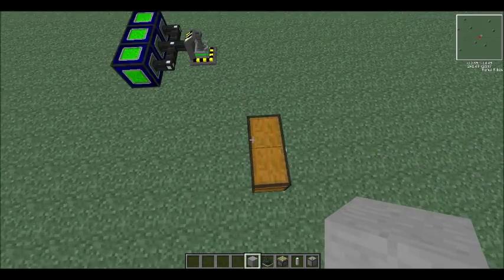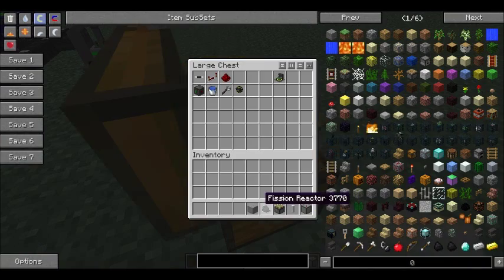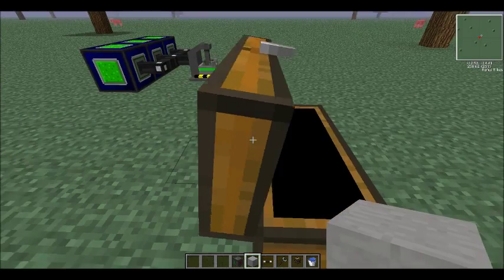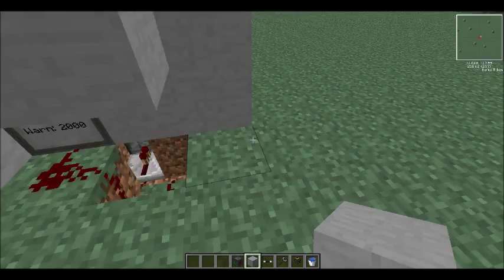We're now getting ready to add the water. We're gonna get out our water, some reactor turbines, a wrench, some HV wire — not strictly necessary, but I like the look of it — and a battery box, since that's what we're going to be supplying with power.